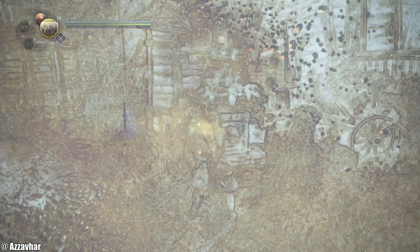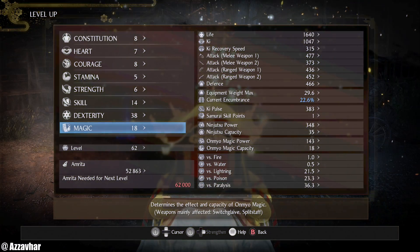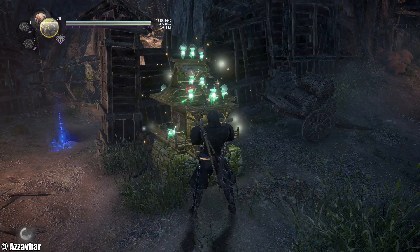We can pop a cheeky level up, so let's do that first of all. We're going to be focusing on Magic for now, so we'll pop that into Magic. We've got Skill 14, Dexterity 38, and Magic is 18, so that is that.